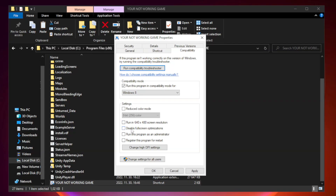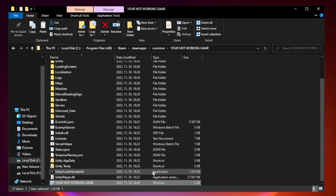Check run this program in compatibility mode and try Windows 7 and Windows 8. Check disable full screen optimizations. Check run this program as an administrator. Click Apply and OK, then close the window.